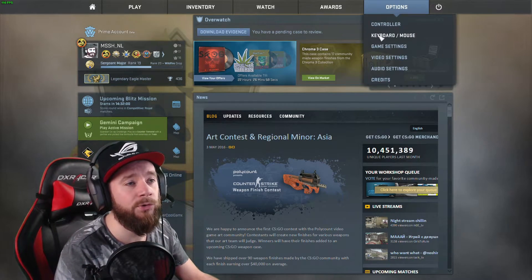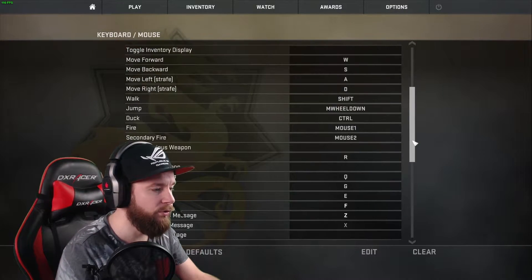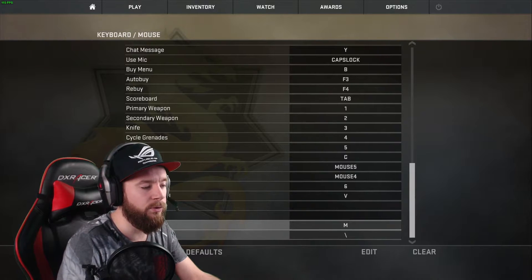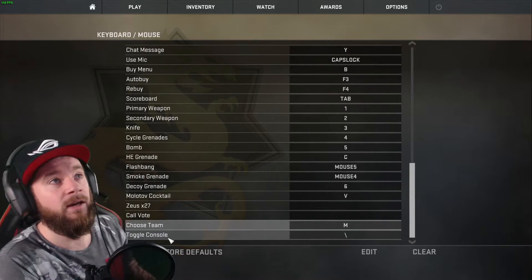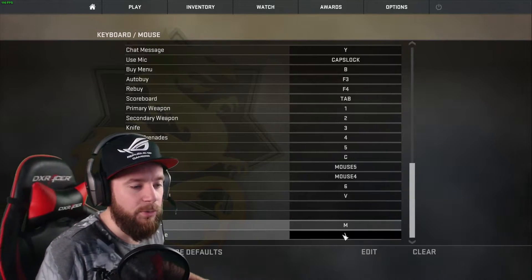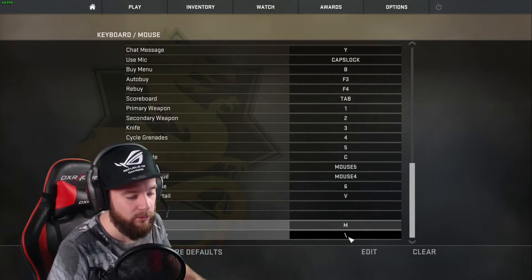You can change the bind by going to Options → Keyboard and Mouse. Scroll down to the bottom and you will see Toggle Console. This is the one you bind to a different key — mine is bound to the backslash.